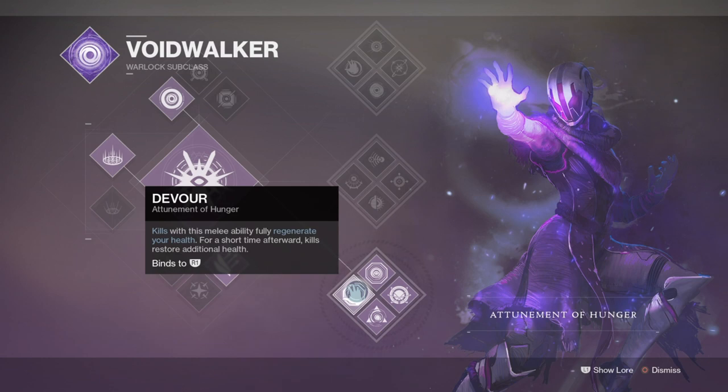When combined with the exotic Nezarac's Sin and a Void weapon for example, the build becomes even more powerful and is one of the most common build loadouts that you will see suggested for a standard Warlock build to run with.